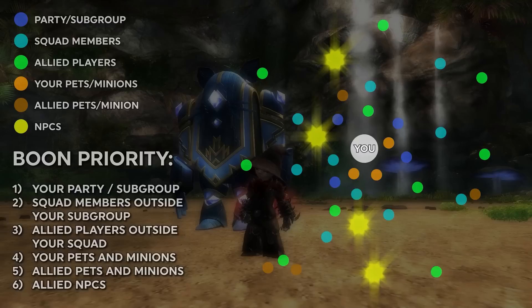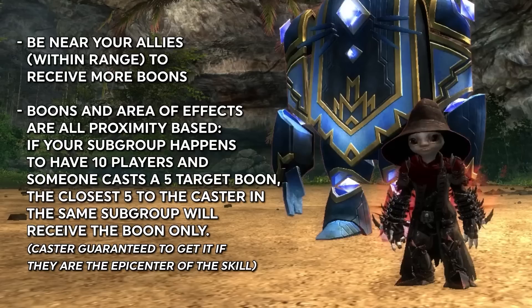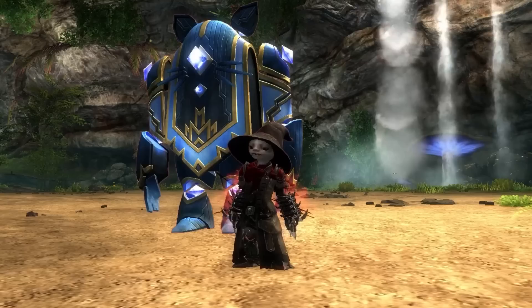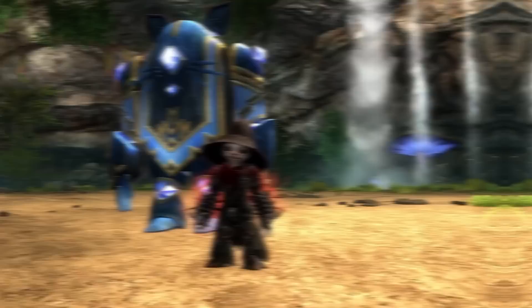For this reason, if you want to make sure that everyone has every boon in 10-man content, you get a provider for each type of buff in each of the two five-man groups, because most boons hit five people. This also incentivizes staying near your allies so that you can give them buffs and they can give you buffs. Conversely, if I am doing a world boss, I might want to not be in my own subgroup because I would want my regeneration as a healer to hit anyone who needs it, not just stack up unnecessarily on the five people.